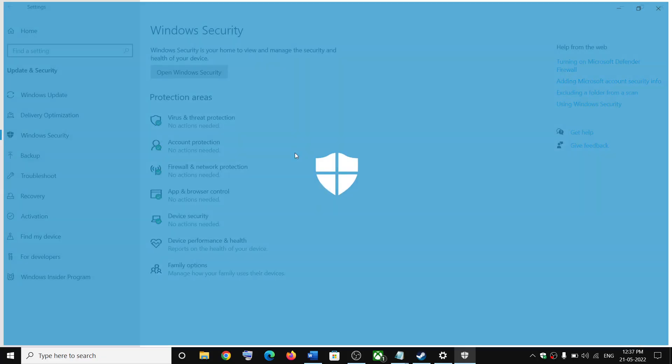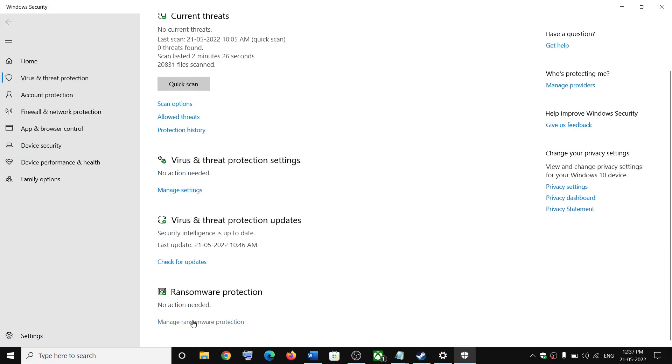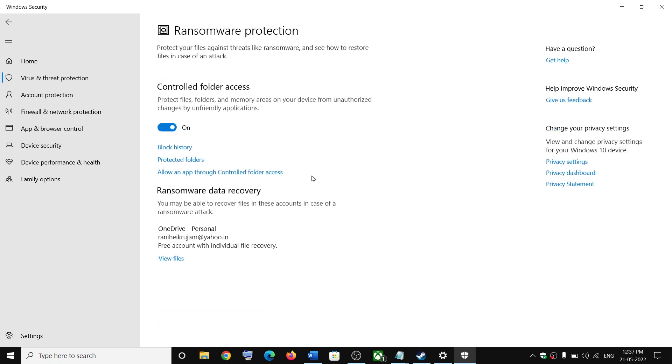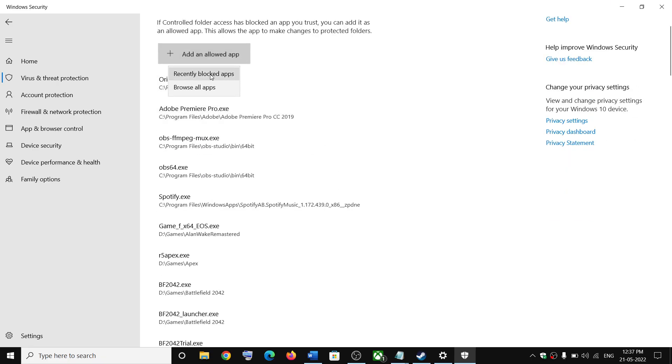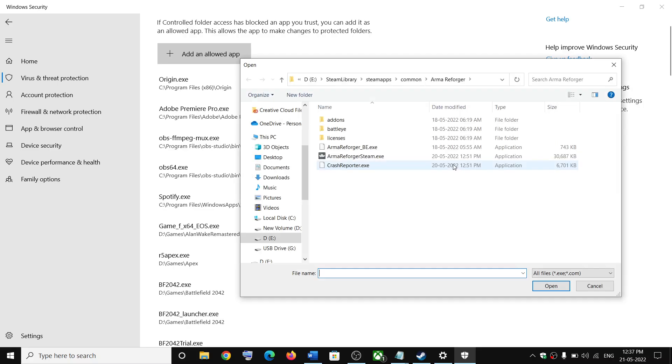Click on Virus and Threat Protection, scroll down, and click on Manage Ransomware Protection. Click on Allow an App Through Controlled Folder Access, click Yes to allow, then click on Add an Allowed App, and then click on Browse All Apps. Now go to the game installation folder.